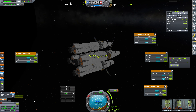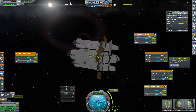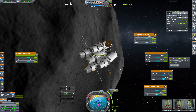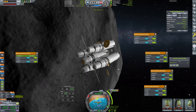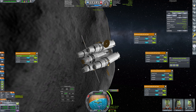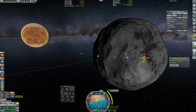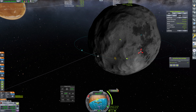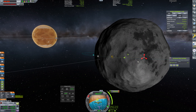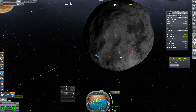Our thrust-to-weight is too low on the nuclear engine to land on just the nuclear engine, but I want to burn on just the nuclear engine while doing these maneuvers. This is now updating correctly for our burn time — we're going to get about a five-minute burn here. That should easily burn up all of this remaining fuel. We're starting the burn right about now and I can see our impact trajectory.